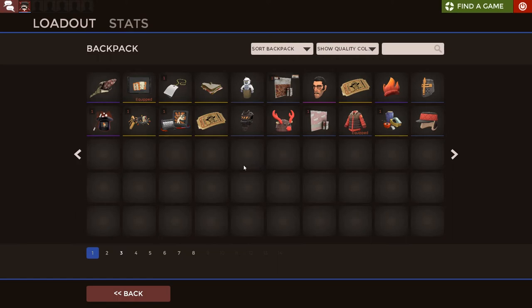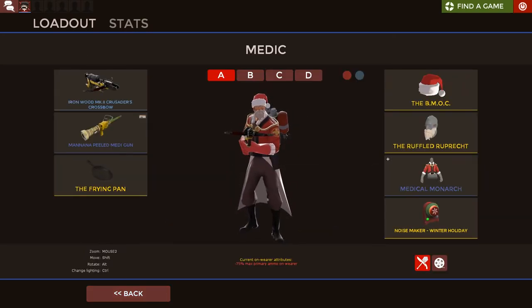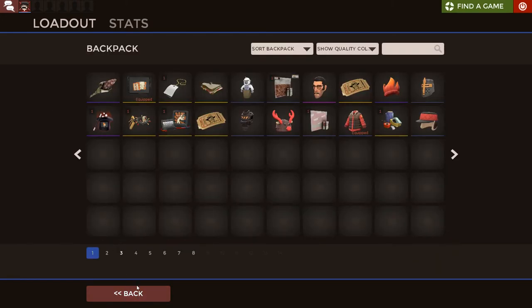The second thing is the Christmas special. The idea I had was to make a little Christmas story, kind of like a play, with Mr. Santa Medic coming to the server and giving out gifts like the Secret Saxtons.